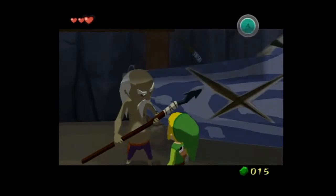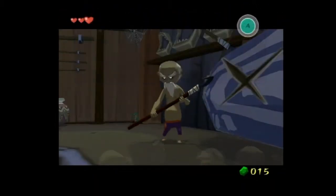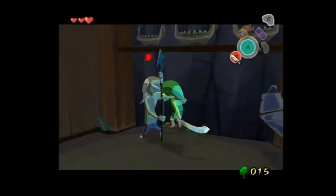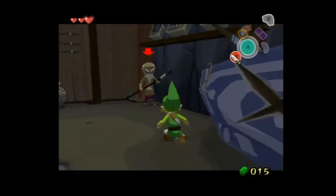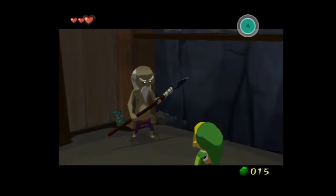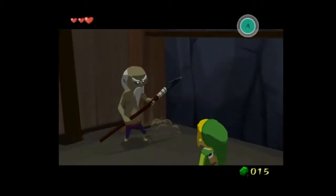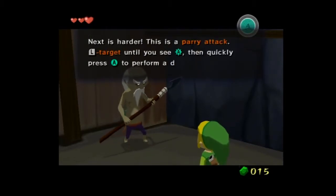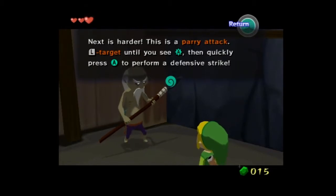Next is the thrusts. Then the spin attack — a basic staple of Link's moveset. You can usually charge it up for a bigger area of attack. In some games this game has something different, which you'll see later.